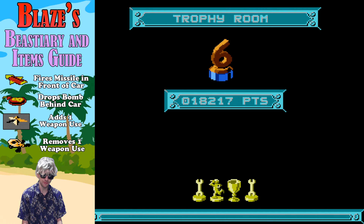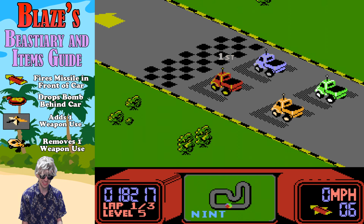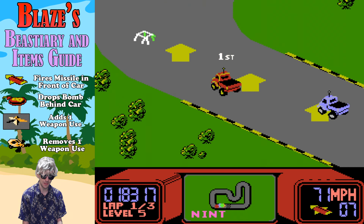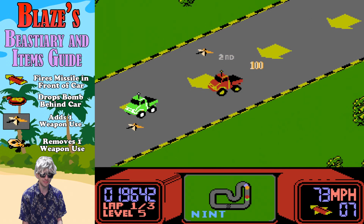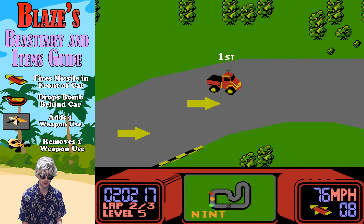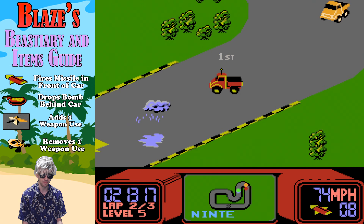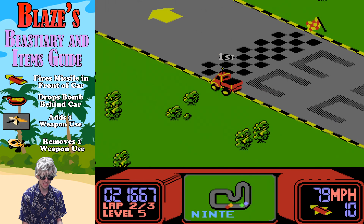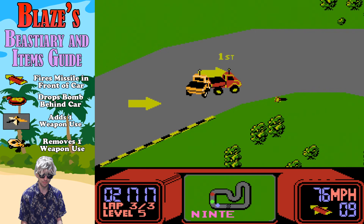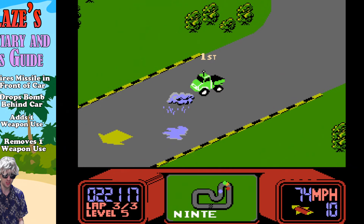Let's talk about the weapons you can find in RC Pro-Am. They're limited, but give this game some slack — it was one of the first of its kind to introduce combat racing. First, we have the missile — my personal favorite. It fires missiles out the front of your car and can be a lifesaver when you see that finish line and someone's right ahead of you. Second, we have the bombs, which you can trigger to fall out the back of your ride — not quite as useful if you're already in front. And then we have the plus one or minus one in the star and the skull respectively. Good luck — you will need it for this one.